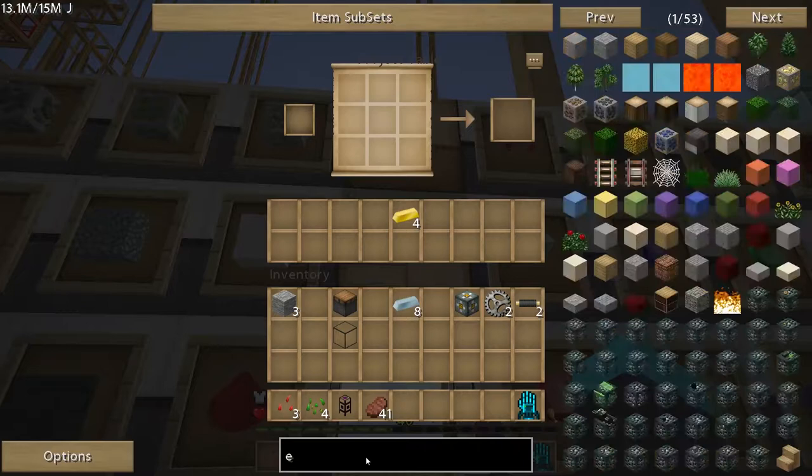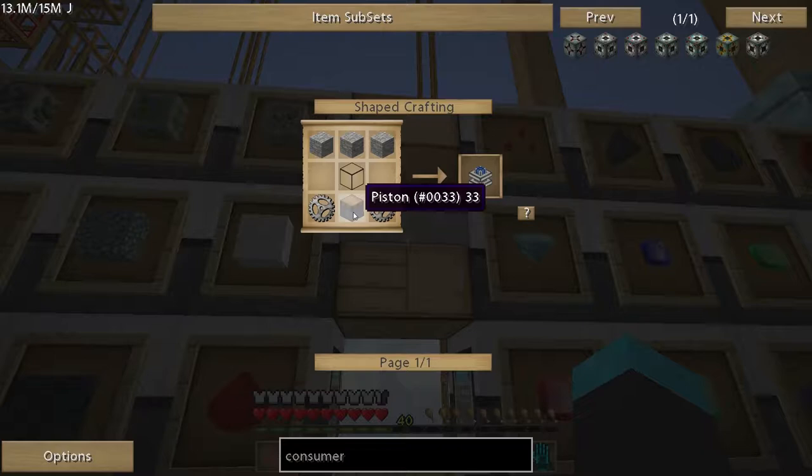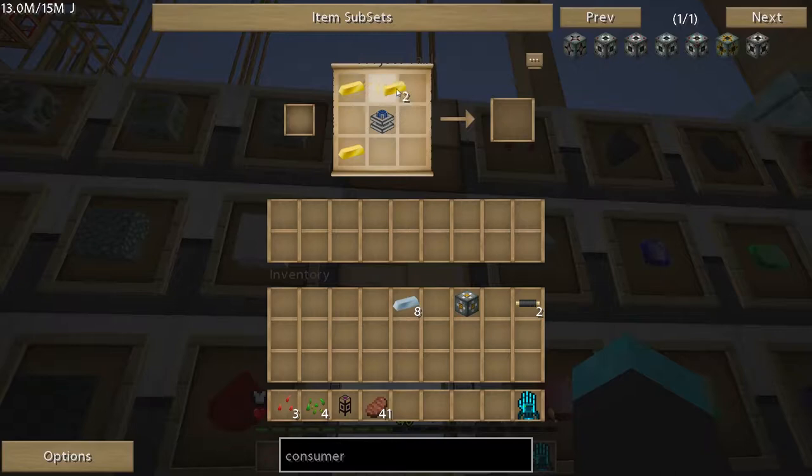I'll tell you guys what this is for in a minute. Consumer — we want a BC consumer. We need four gold surrounding a sterling engine. A sterling engine is three cobble, glass, piston, and a stone gear on either side. So we've got the piston, the stone gears, three cobble, and the one glass. Sterling engine, four gold — BC consumer.